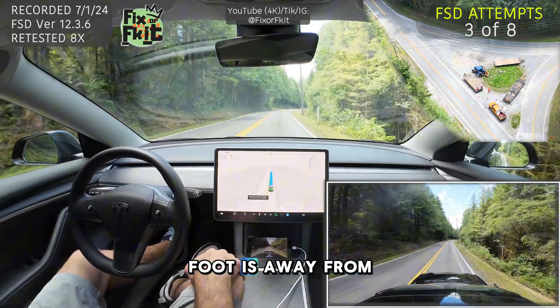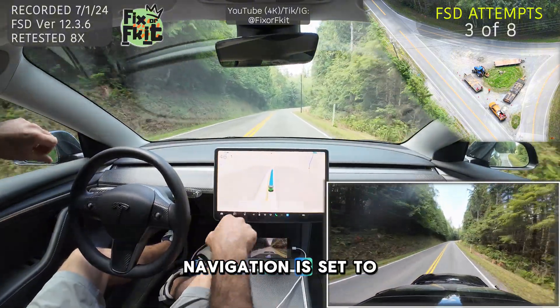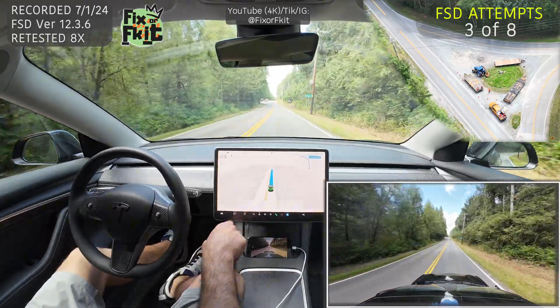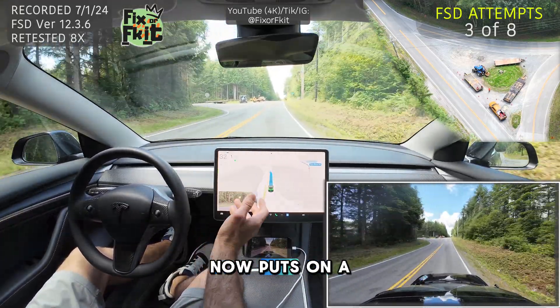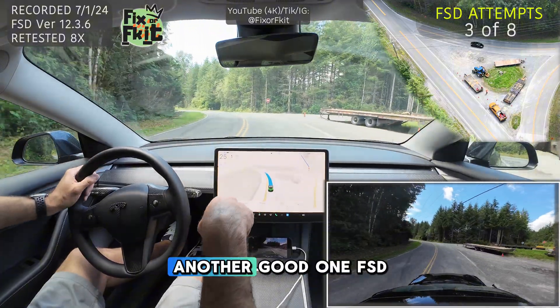FSD is on, foot is away from the accelerator. We're going 47. Navigation is set to a test location, so it knows to make a left here. 0.1 miles, 500 feet — 4, 3 — still not slowing down, 42 miles an hour. Now it puts on a blinker and it makes the turn. Okay, so that was another good one.